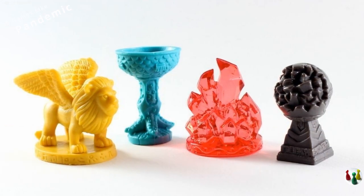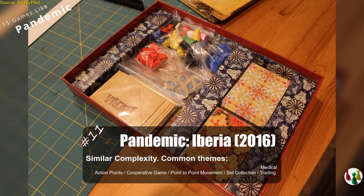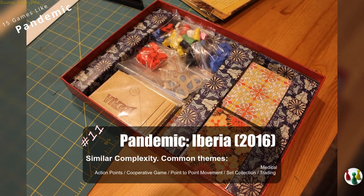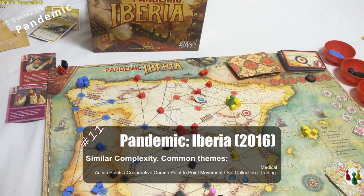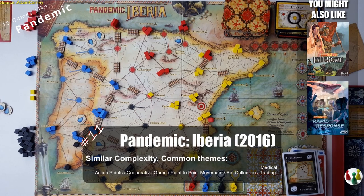Pandemic has a lot of re-implementations that add different mechanics and themes. Pandemic Iberia is a fan favorite and is set in the 19th century in Spain. You'll want to pick one with a theme that works for you of course. Other Pandemic variations include Fall of Rome, Rapid Response, or Pandemic: The Cure.